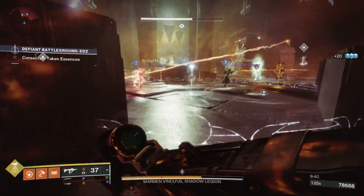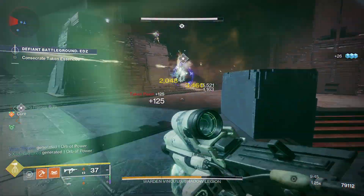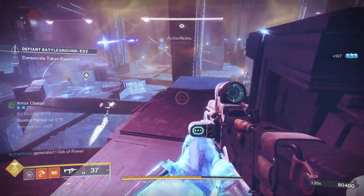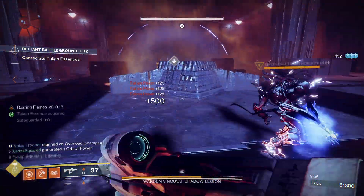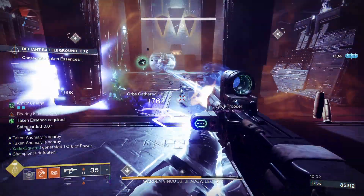Hello everyone, ZadexSquared here. Finally back, ready to make a new video, and I just wanted to talk about actually something old. Originally I was going to make something using Strand or new exotics or something like that, but then I started looking at stuff and realized that there's actually a new fragment for solar that makes an old build of solar really, really good this season.